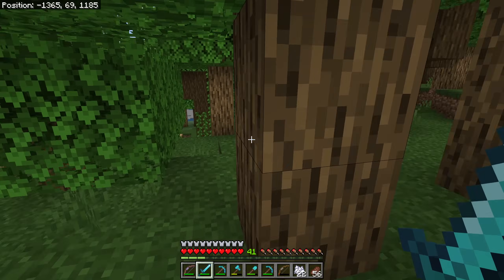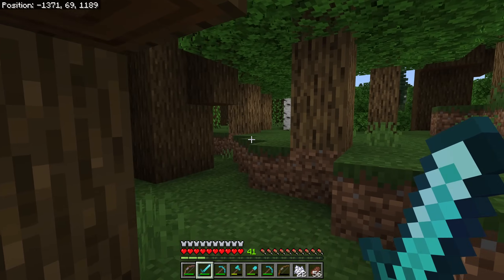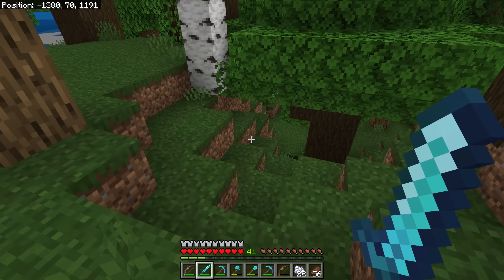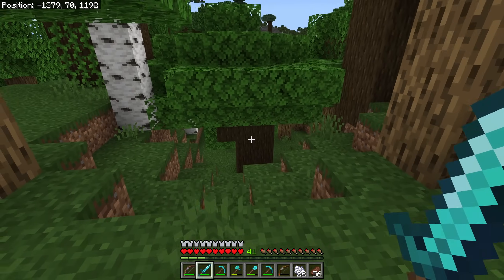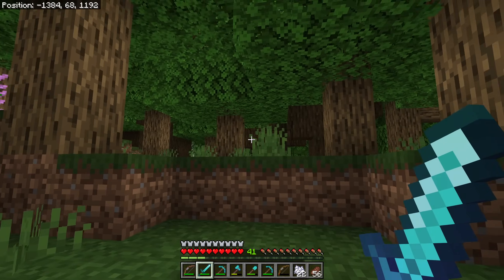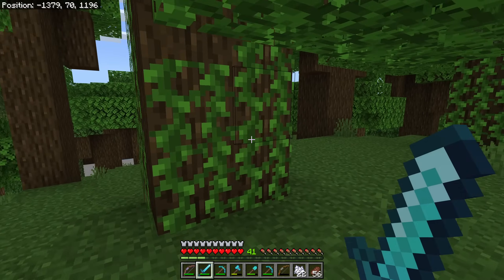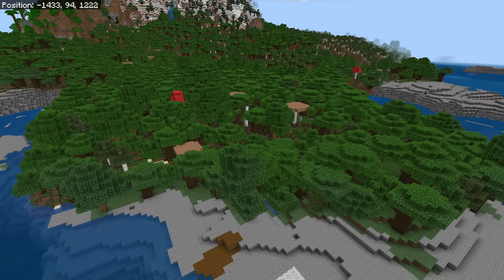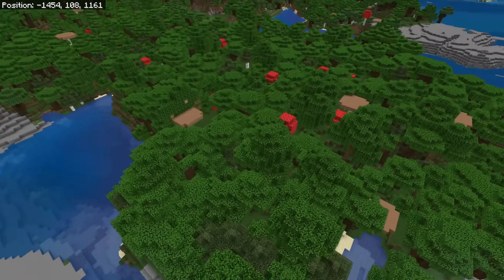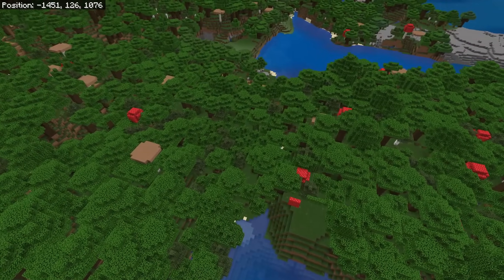Way one is to do it a piece at a time — cut out a couple trees and plop a building down. But I have a fear that if I do that, I'll realize the area down here is really far down and I'd have to lower it after already placing a building up here.